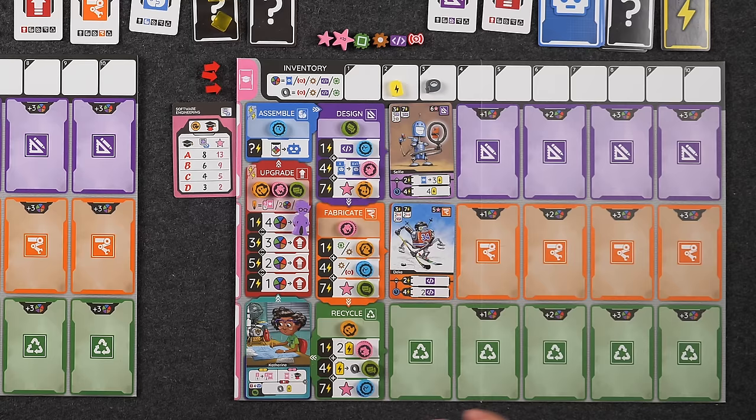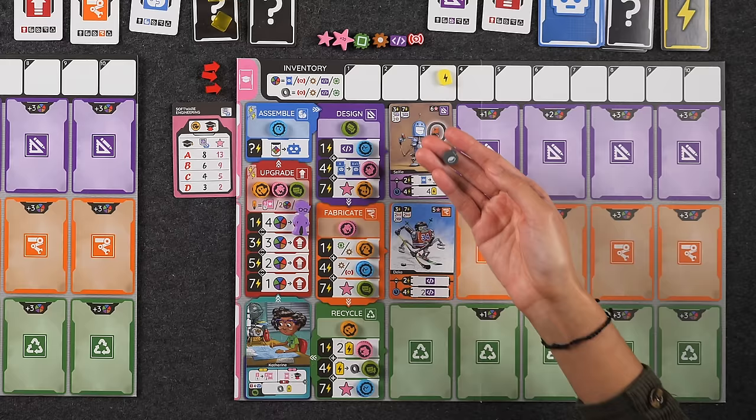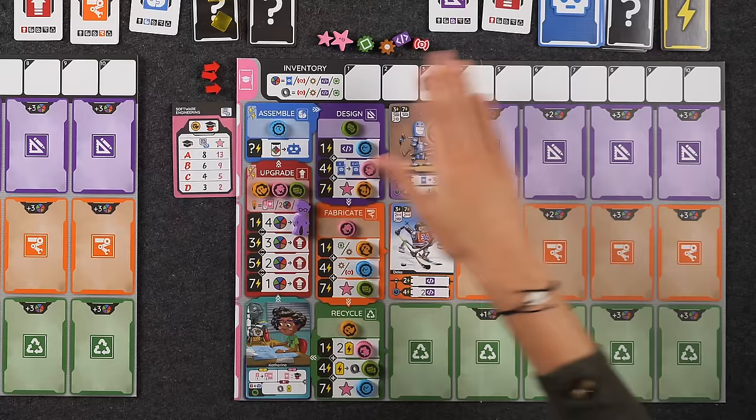You always calculate your total energy first before starting to resolve the phase. Regarding resources, we have an inventory section on our player board to track them. At the start of the game we each have three batteries and three duct tape. Duct tape serves as a wild for the four different resource types: sensor, program, gears, and microchips. Anytime you see the wild symbol, you can spend any of those four resource types, duct tape, or even robot cards.